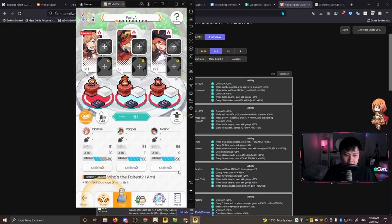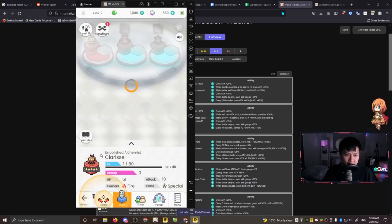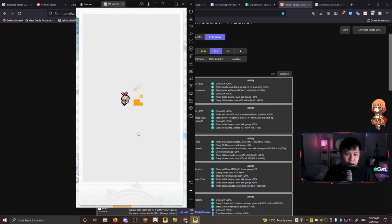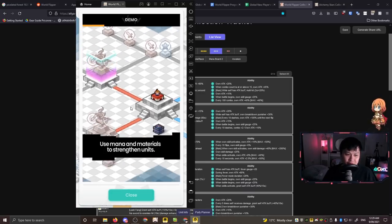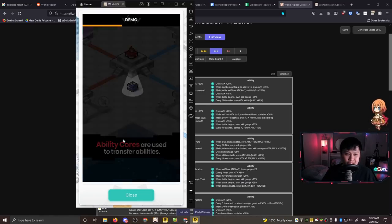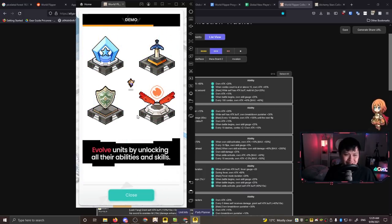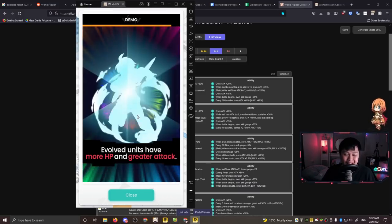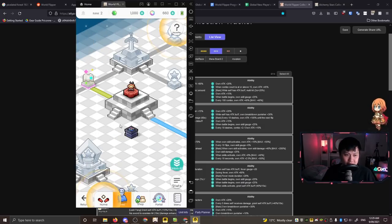Let me click into one of these units - Clarice - and there's a mana board here. You use mana and materials to actually upgrade these characters, and you've also got ability cores to unlock abilities. The demo in the game is really descriptive and animated with high production value. I really recommend going through all of these different demos.